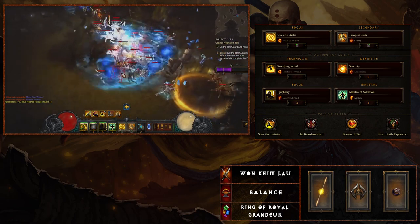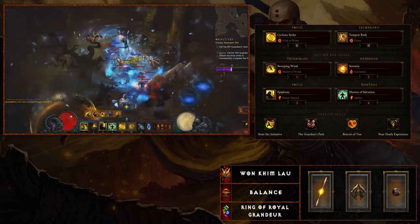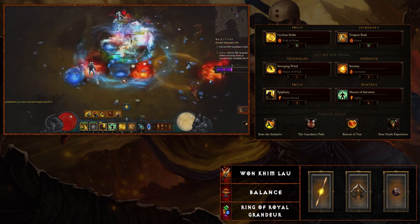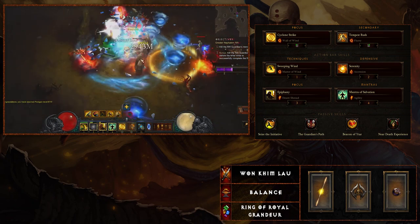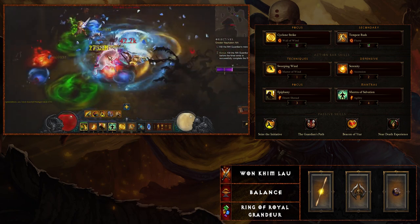Your primary damage is Tempest Rush and you're going to be using Flurry, getting this cold damage running through enemies. This is going to bring you the highest bang for your buck in terms of damage, so Tempest Rush with Flurry to be able to hit everything along the way.